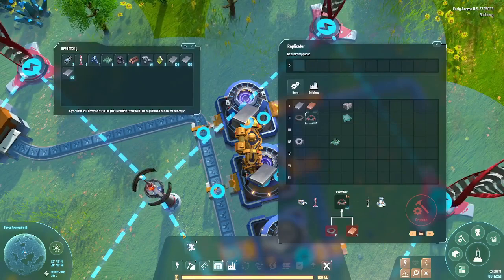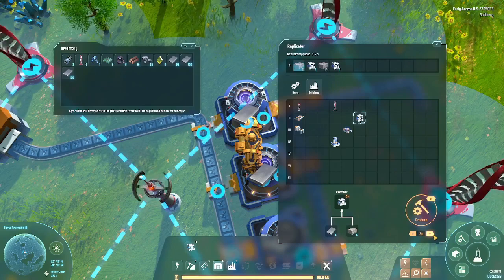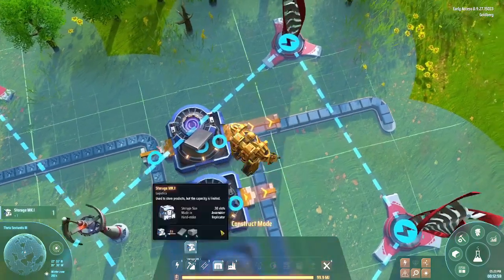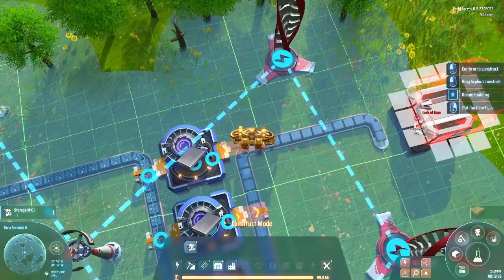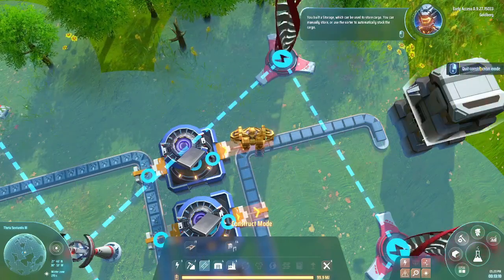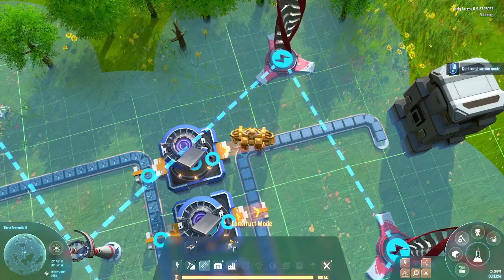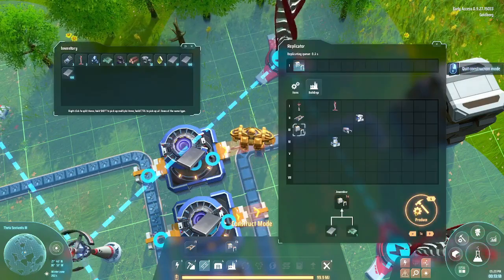We don't need a smelter here, we just needed this. I'm gonna make two of them. I also need to use the sorter to automatically move items. I just realized we need more sorters - but don't worry, we got one, I'll make another one.